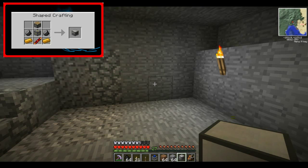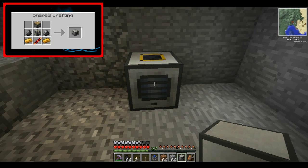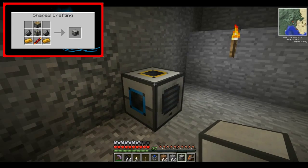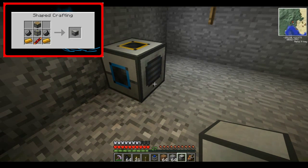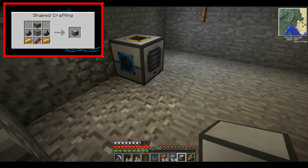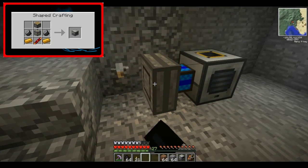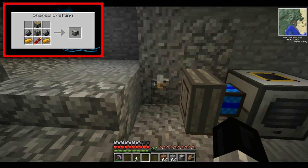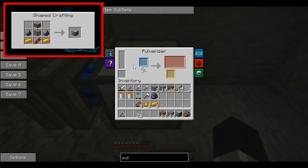This is what the Pulverizer looks like when you're holding it. If you right click on a block it will place down, and you can use a pickaxe to pick it back up. When placed down you're probably wondering what the coloured circles are — for the time being I'm just going to focus on the blue one, which is the input. To power it, all you need to do is put a Sterling Engine next to one of the blue dots, put a lever down, put coal in the Sterling Engine and turn it on. To go inside the Pulverizer, just look at it and right click. As you can see it is slowly putting power into the machine.